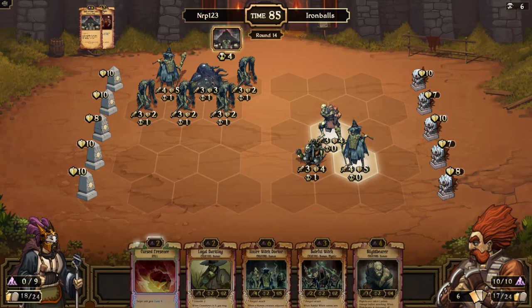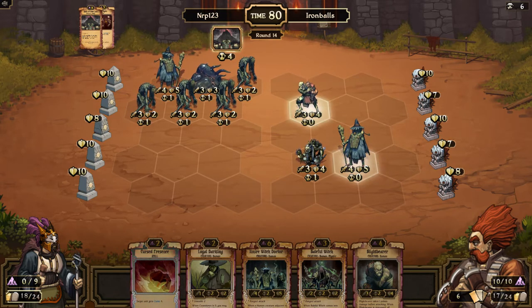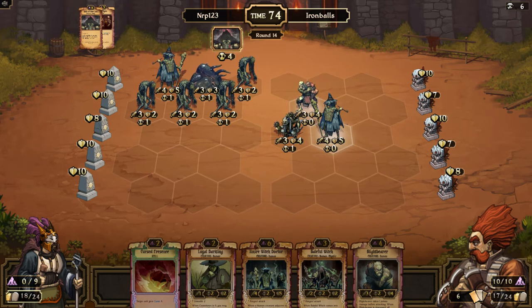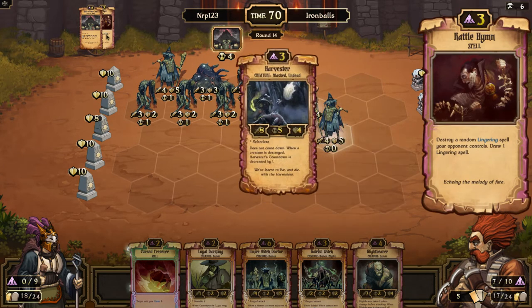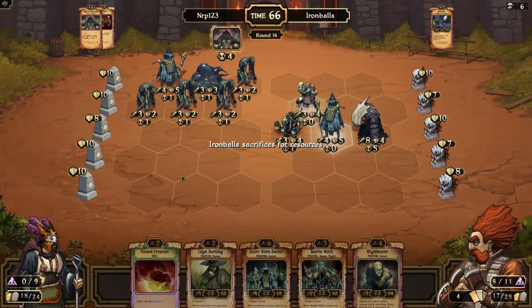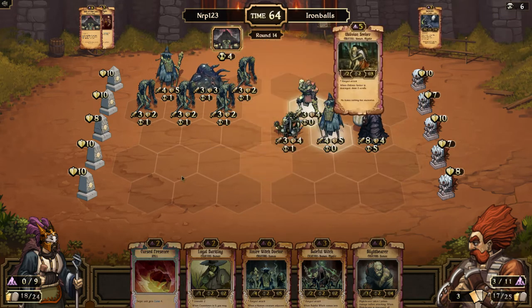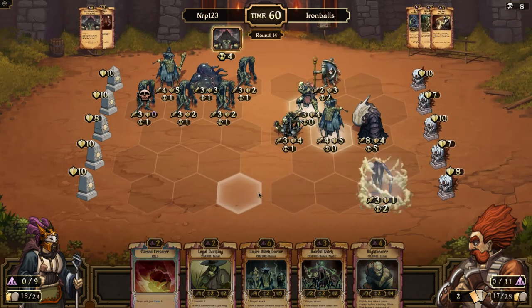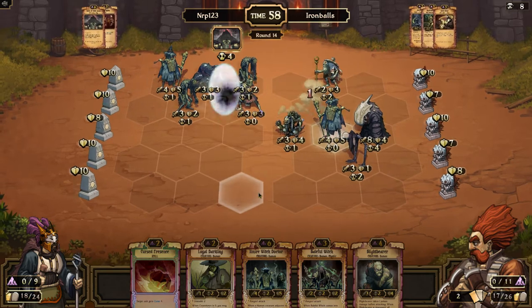I think that was a stupid play — playing that Halls of Om Lhasa is just giving him a chance to use the Rattle Him which puts him ahead. Look what Rattle Him does: you draw one lingering spell, so you're destroying something and drawing something. He's gonna play — yeah, here's the Rattle Him, he's at three — no Rattle Him! Wow! Yes! That's really really awesome. But I need Dammon Curses.